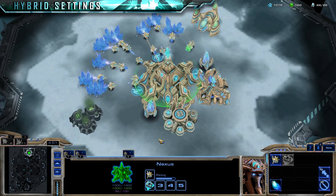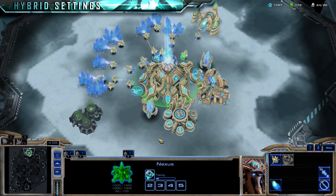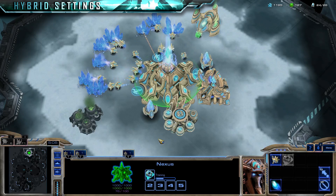You can have high models, medium shaders, and the special effect on the nexus that shows a mothership core is building, without having to resort to full medium effects that add unnecessary effects and obscure your view of more important things.